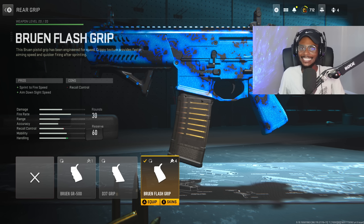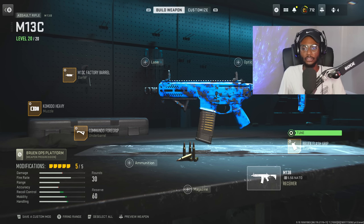We can run around the map and dominate at close ranges. For the tuning, we are gonna bump up that sprint to fire speed some more at negative 0.26 and more recoil steadiness at plus 0.39. This is a great attachment and tuning combo.